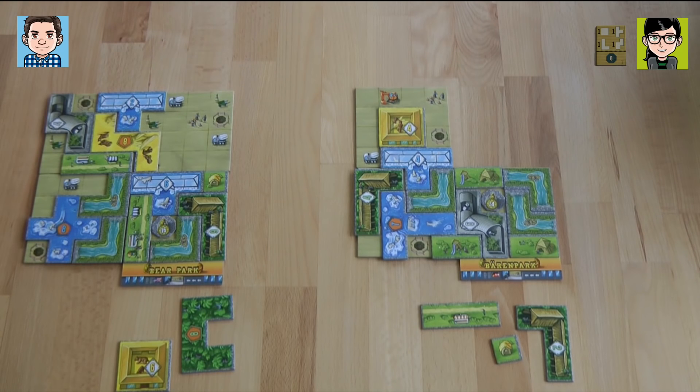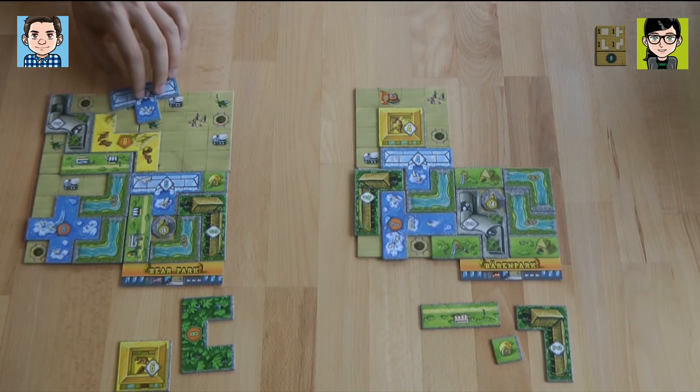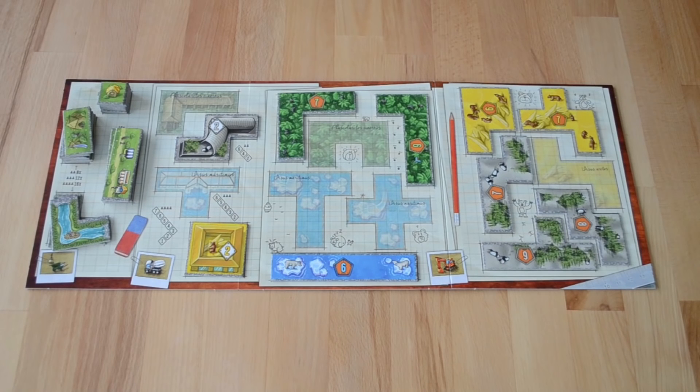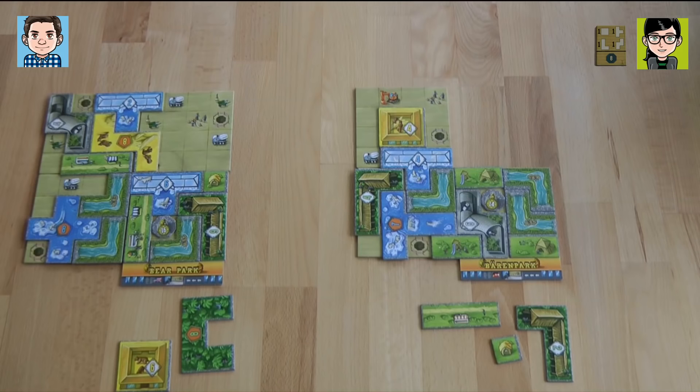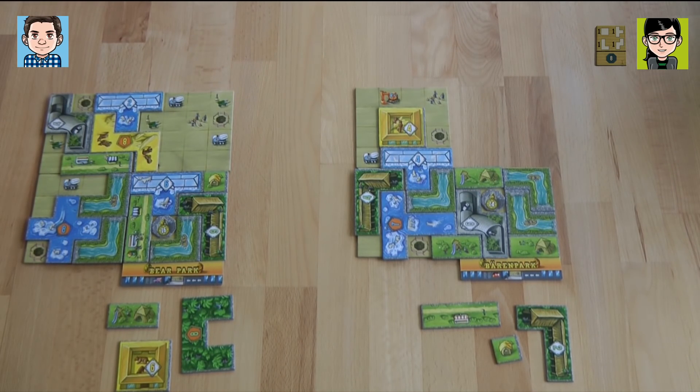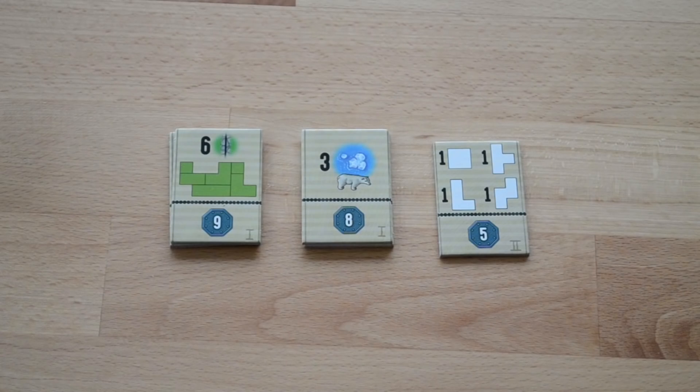It looks like I'm going to be able to get that. I'm putting my polar bear down here. First I take my park tile, which will be playground. And then I fulfilled a contract — I have three polar bear tiles in my park, so I get this achievement.